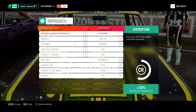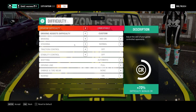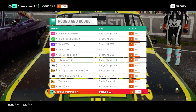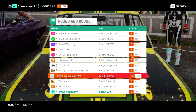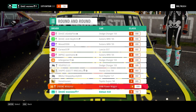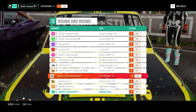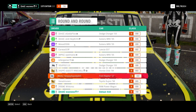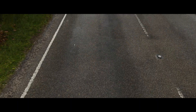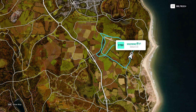I could probably turn the difficulty down a bit — let's see if I get my ass kicked. And of course the AI will bring a Ford Raptor and Ram Power Wagon — normal road racing cars, of course. The Ford Raptor is famously famous for its road racing ability. Stupid AI.